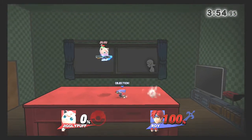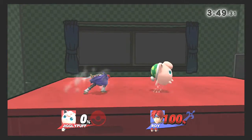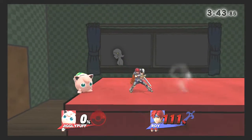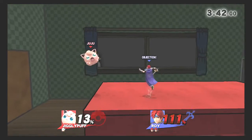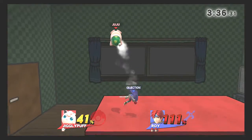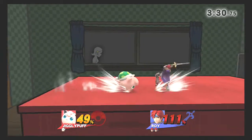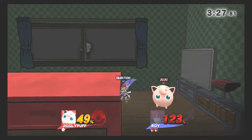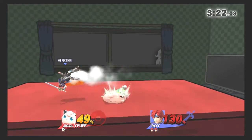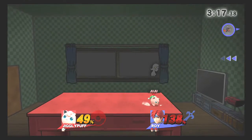Her forward air is a double kick forward, her back air is sort of a roundhouse kick back, her down air is a little tornado of kicks downward, and her up air — she actually punches. She sort of punches upward. As you can see, her aerials can interrupt a lot of moves.